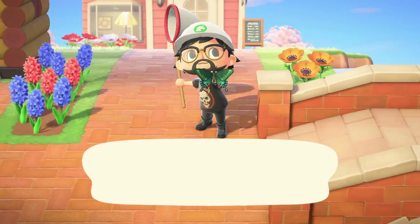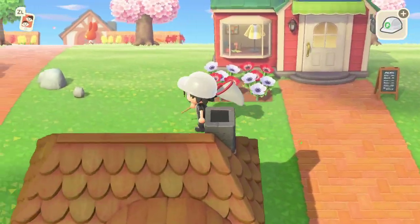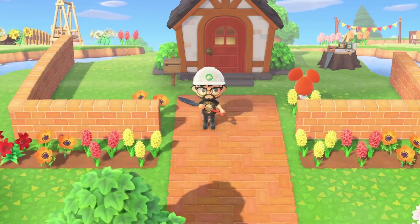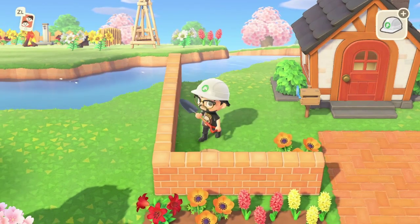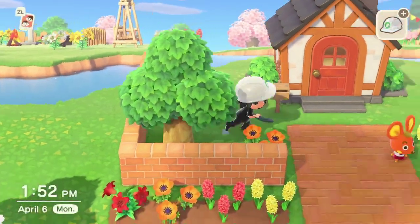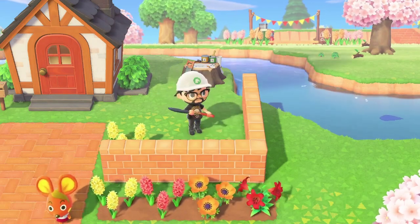My inventory is almost full again. Let's drop the peach tree somewhere — maybe one right over here in this corner, is that the closest to the corner we're gonna get? And then one in that corner.